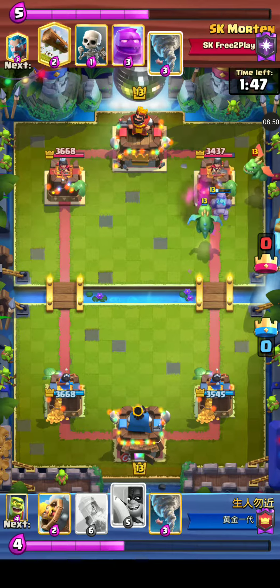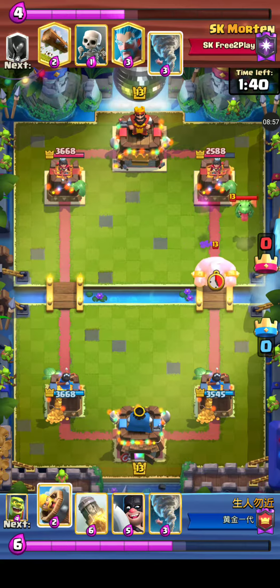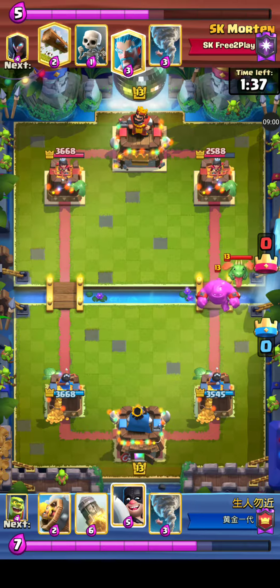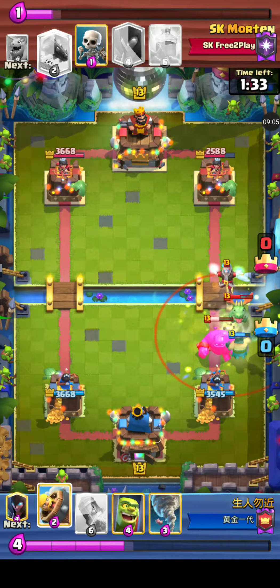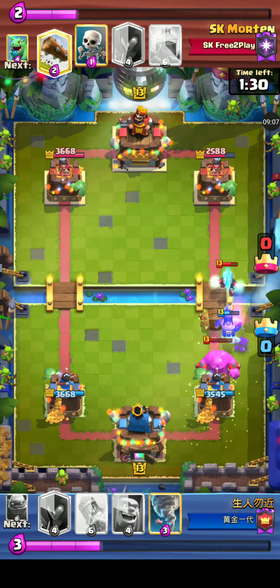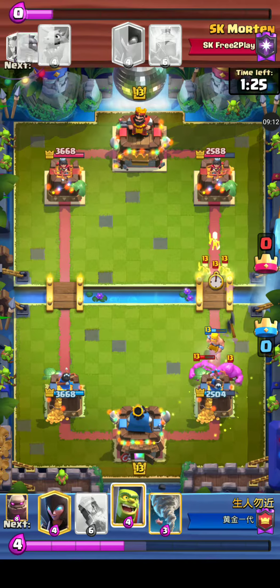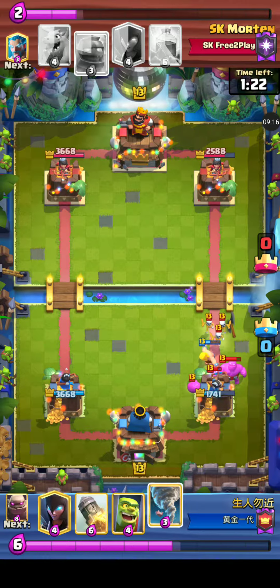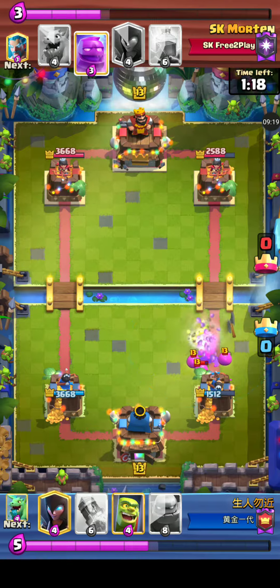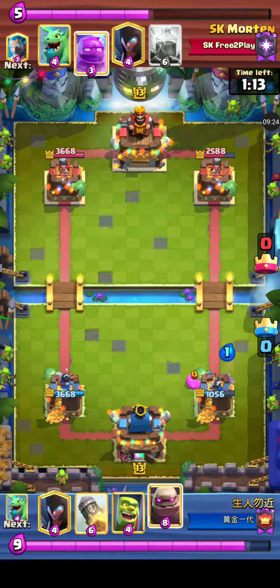The Golem does get in there with a Baby Dragon behind it. The Baby Dragon has been nerfed so it has less HP — probably would have gotten another shot off on the tower, but not anymore. The Executioner gets tornadoed right in there and is out. The Log comes down. This Executioner is gonna do what he can on his own, but I don't think it's gonna be enough. This tower is really dangerous right now.